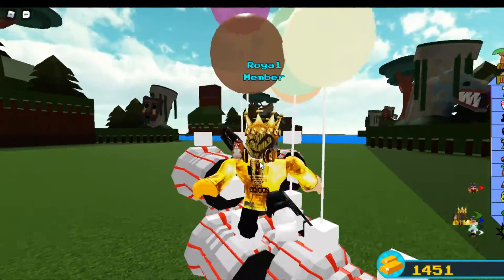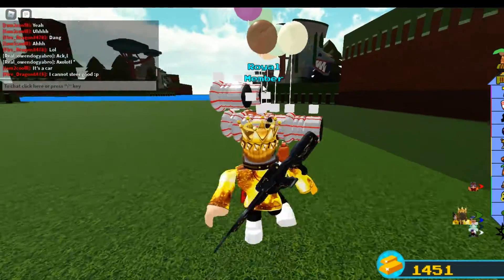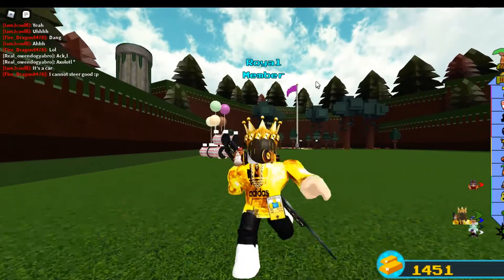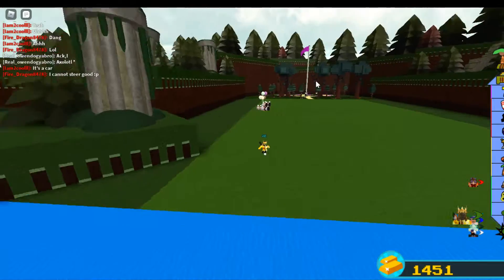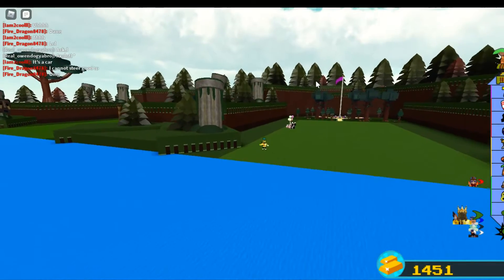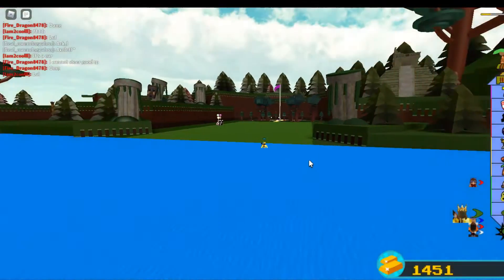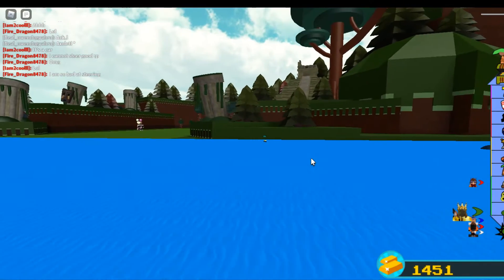Then you go head home. That's how you make a good flying device right there without using a plane. You could also do this for trying to look at other people's builds. A little short video of how to do it — a little Build a Boat for Treasure hack, I guess.